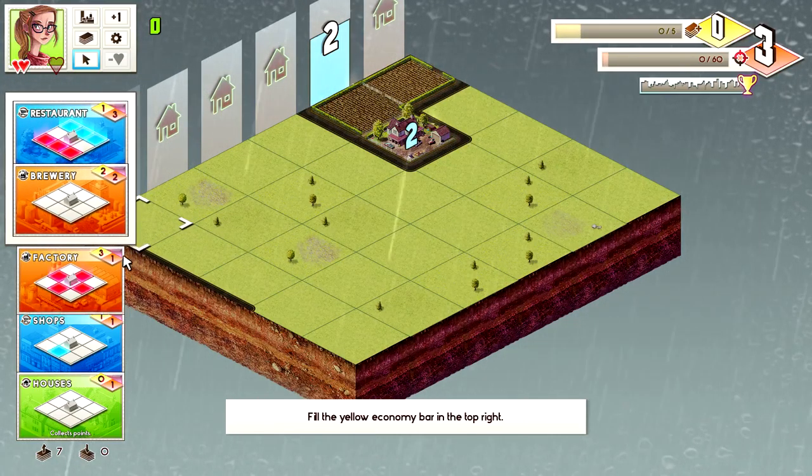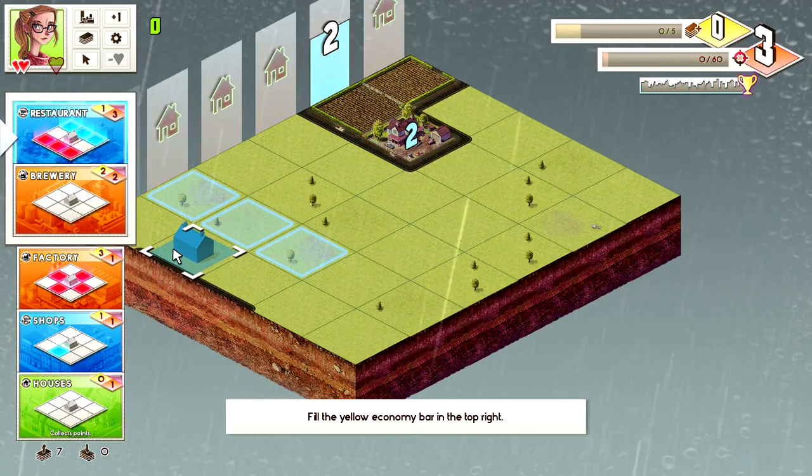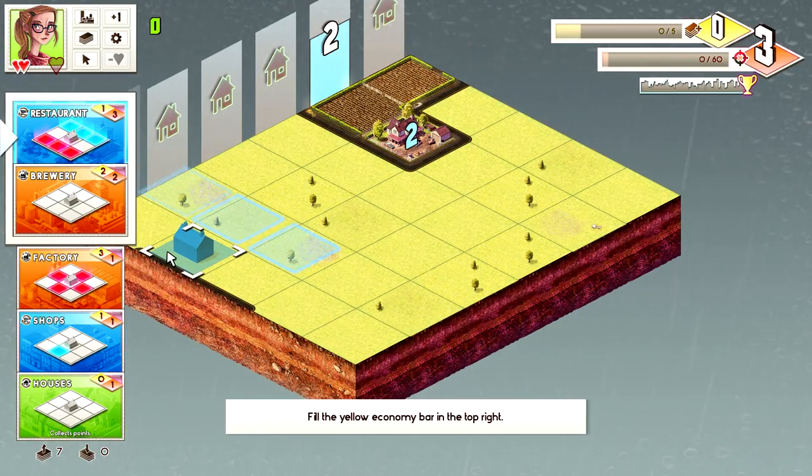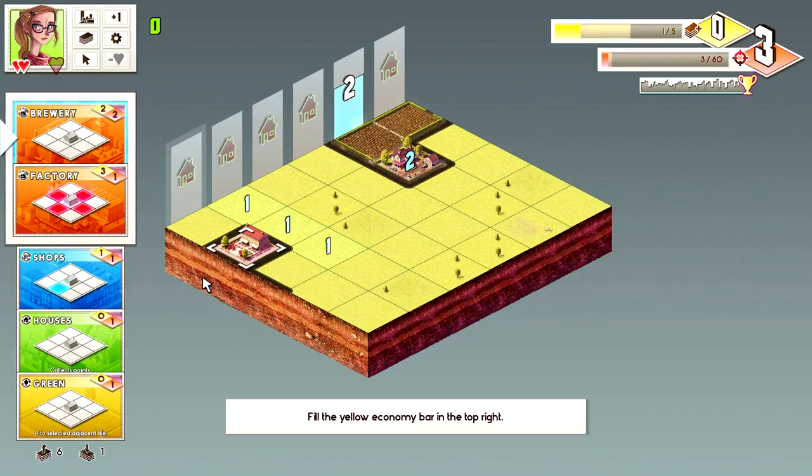I can pick one of these two cards for my hand. Let's take the restaurant - since we're on the edge of the board I can put it here and only get the positives out of it, maximizing our benefit. This building doesn't give me points towards this column, so I still have to be careful where I put things. If you end up with a column you can't reach the target on, you can force-clear it which reduces one life. If you run out of lives the game is over.